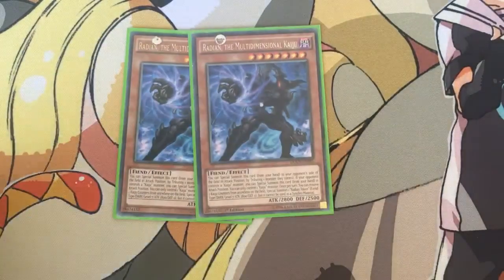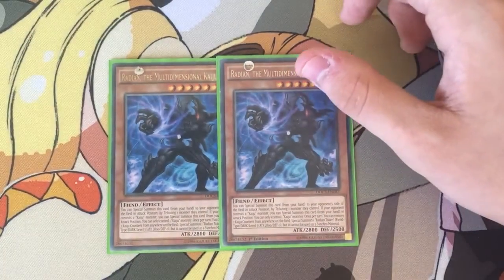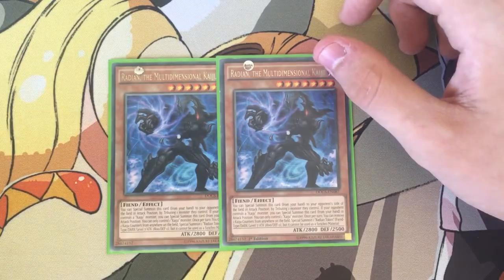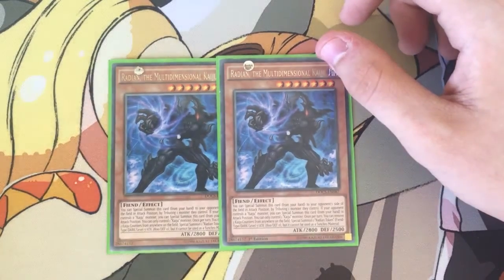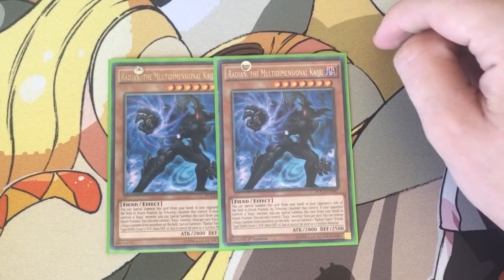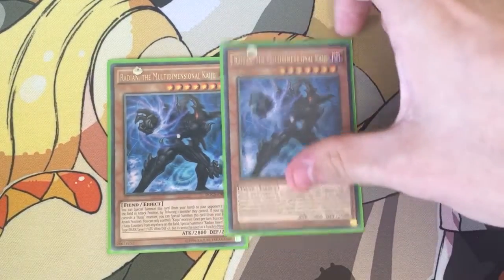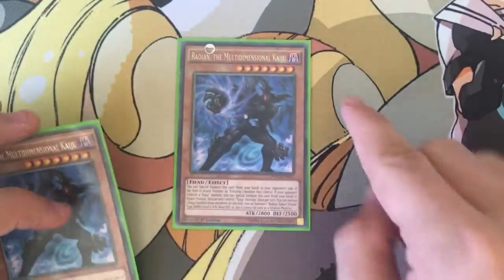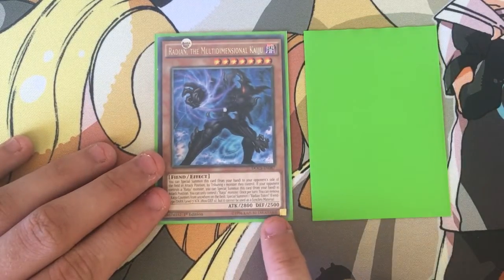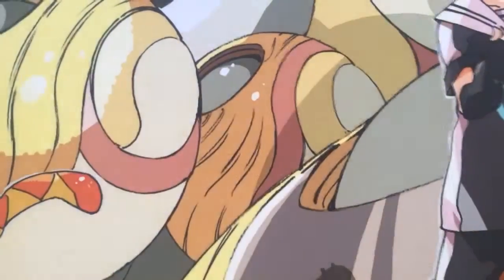Two Raiden. I like giving Raiden to my opponent's side of the field, but if needed, once per turn, remove two Kaiju counters from anywhere on the field to special summon one Raiden token. It's got the same attribute — it's a Dark Fiend, level seven, 2000 attack and zero defense, but it can't be used for a Synchro. So you remove two counters and special summon pretty much just another Raiden, except it's a token. So you special a token with the same attack, same level, same attribute — same pretty much everything except defense. It's a level seven — not bad.